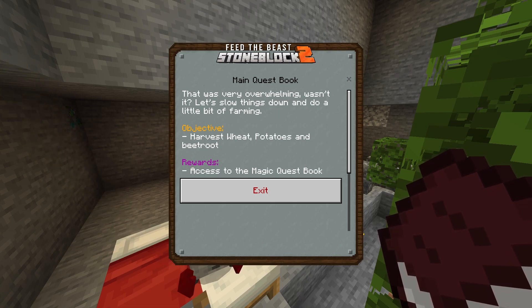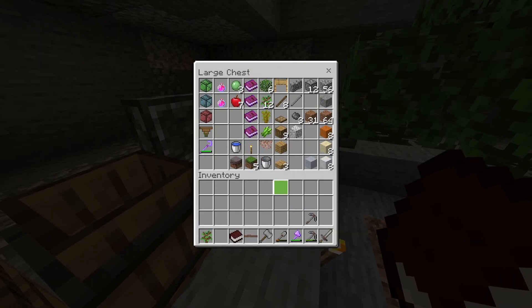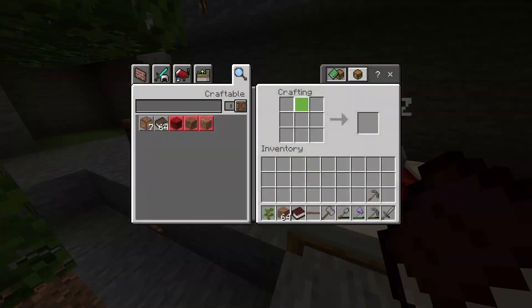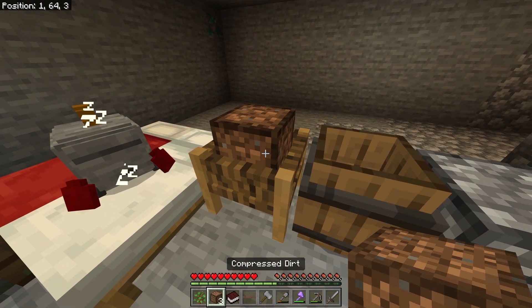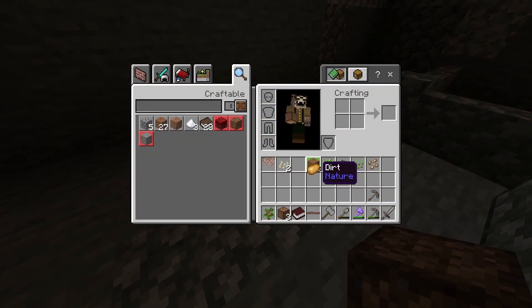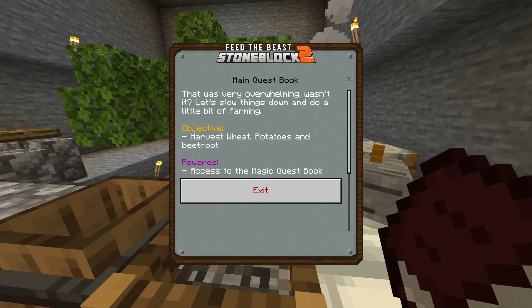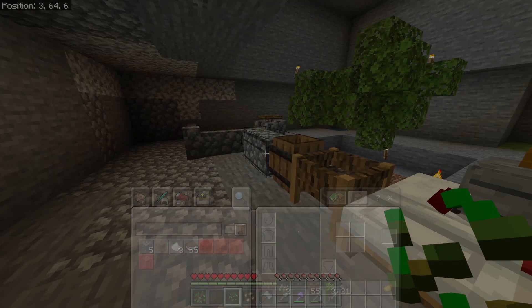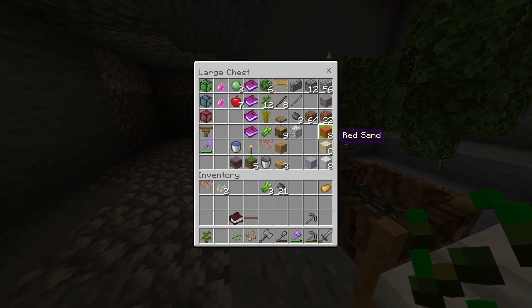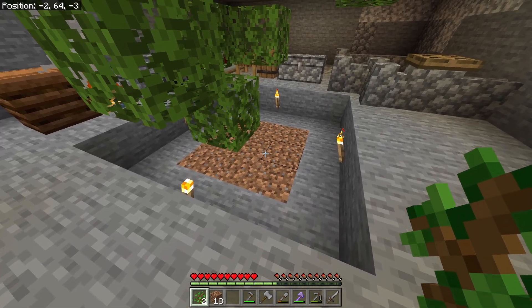So from the recap last episode I just need to get some wheat, potatoes and beetroot, and the way I can get this is by using the sieve. If I grab some dirt here, I've got the heavy sieve so I need to compress this down. I probably need at least four. We've got a potato - that's perfect. We've got some beetroot seeds, and we need wheat. I think we've got everything from the one - that's awesome.